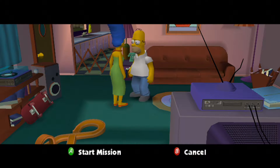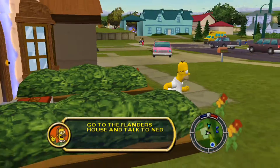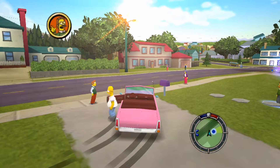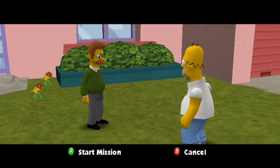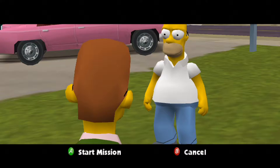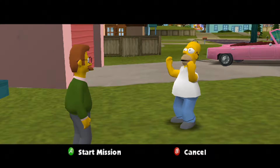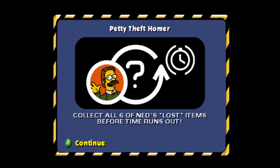Homer, go talk to Ned Flanders - he seems miffed. And why me? I'm the world's greatest neighbor, I even have a mug to that effect. Let's go talk to our friendly neighbor Ned Flanders. I'm all in a dither Homer - so many of my possessions have disappeared. My lawnmower, my cooler, my lawn chair, a family portrait, even Rod's inhaler. Oh no, I borrowed all of Flanders' stuff. Quick, think of an excuse. Petty theft Homer - collect all six of Ned's lost items before time runs out.